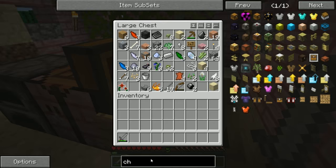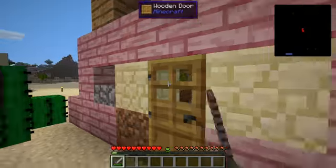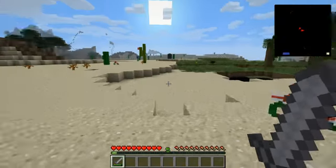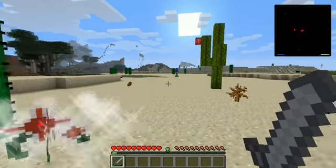I wish I had access to spawners like cows, pigs, or chickens. Oh shit — run away! Does that creeper have a tumor on its head?